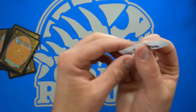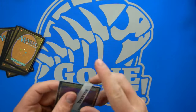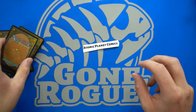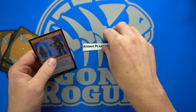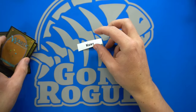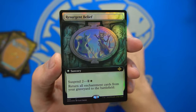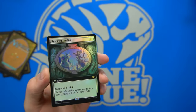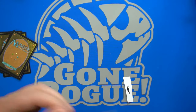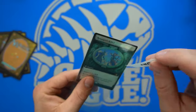Next up we have Brenton, who gets a Storm God's Oracle. Then we have Atomic Planet Comics with a Faithless Salvaging. Next up we have Kurt — ooh, there we go! There's our first full art foil, which is Resurgent Belief. Return all enchantment cards from your graveyard to the battlefield with suspend. That's a pretty insane card in the right deck. We'll get that one perfect fitted. Congratulations Kurt.